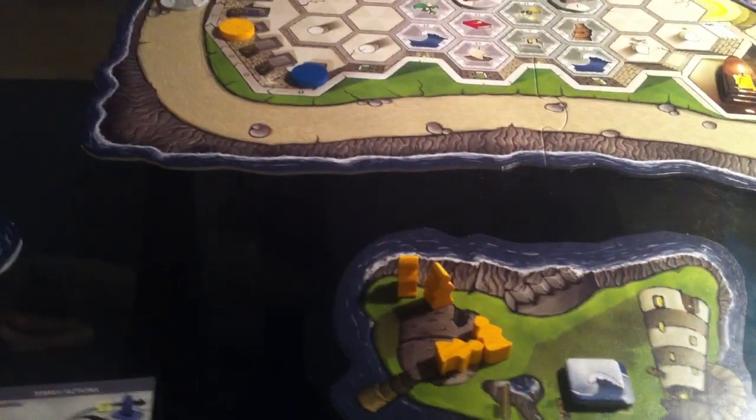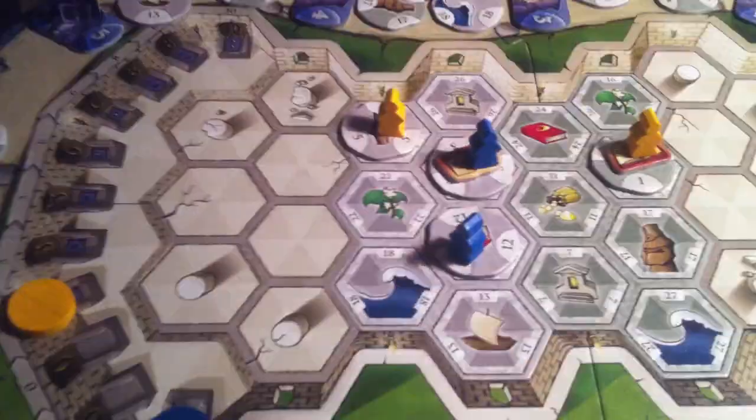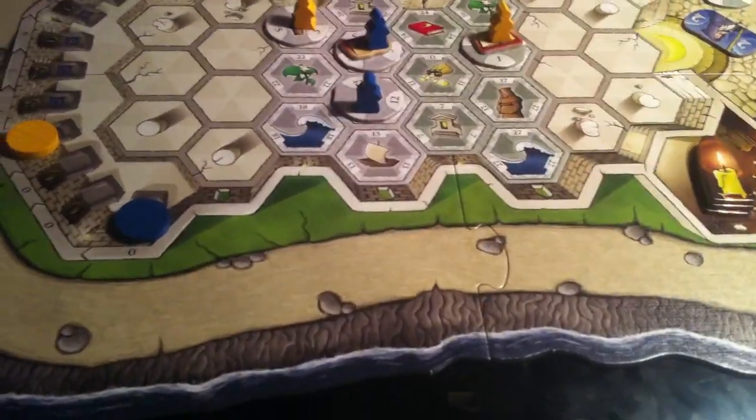Now it's Jen's turn. She's going to sanctify this guy — he's on space number 12, so he comes in here to space number 12 and she earns 5 points for that. She gets 5.